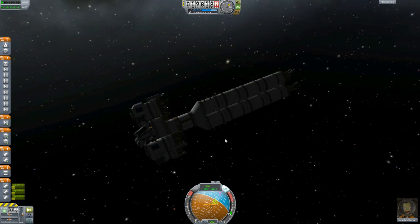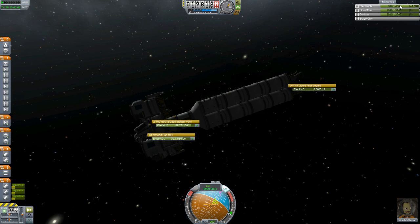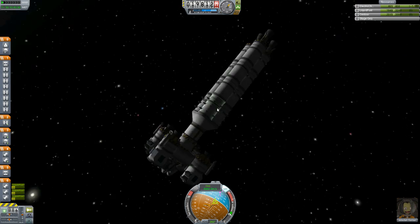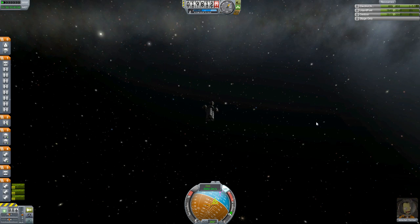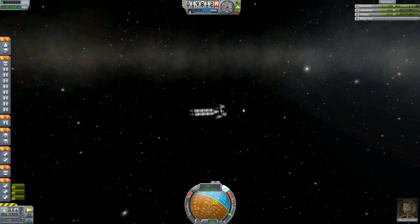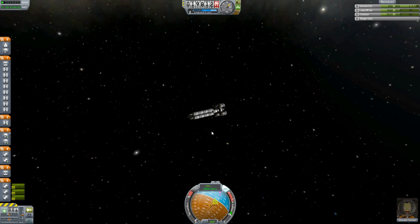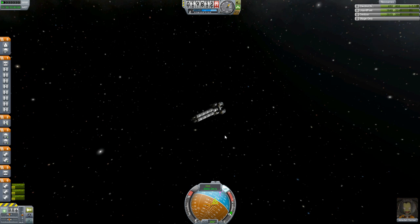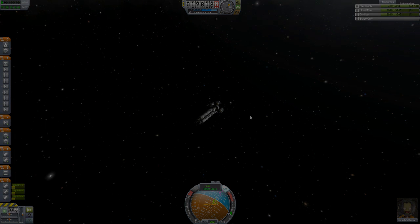We're going to come back with so much science. We're still at nearly full charge thanks to our batteries and solar panels. The next step is to try to get an encounter with Duna itself — and we will see you next time. Stay tuned for the next exciting chapter in the Duna Disaster Lander Launcher!